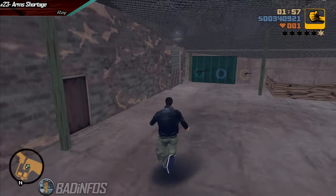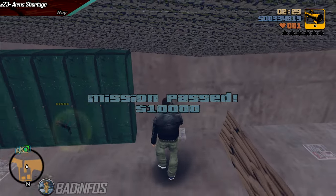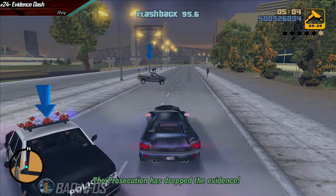Before you talk to Phil pick up the free M16 ammo. After you talk to Phil purchase a set of rockets. Complete Evidence Dash and reach Liberator.